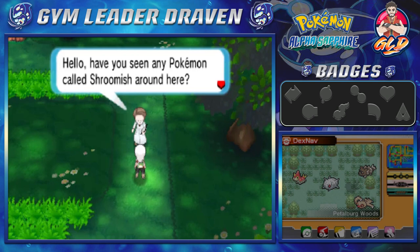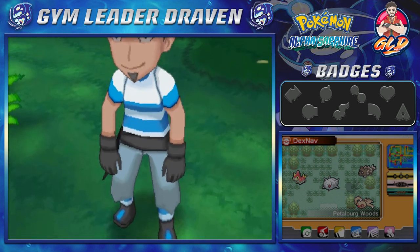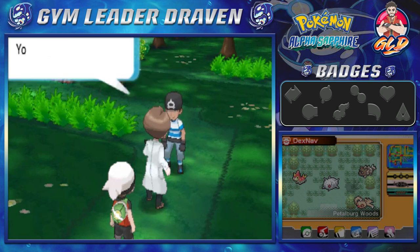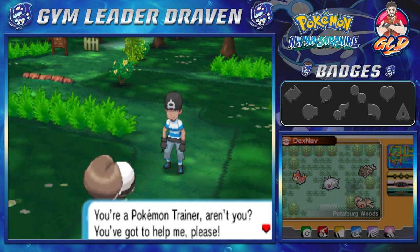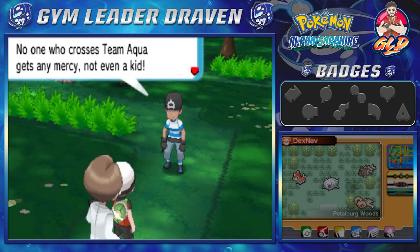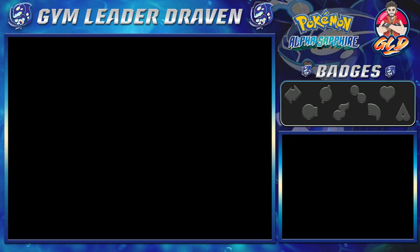Hello, have you seen any Pokemon called Shroomish around here? I really love that Pokemon. And then this cutscene triggers: 'I was going to ambush you but you had to dawdle into the Petalburg Woods forever! I got sick of waiting — I'm here. You, Devon researcher, hand over those papers!' Oh wow, and of course: 'Hey, you're a Pokemon trainer, aren't you? You've got to help me, please!' And so we're going to be battling our first Team Aqua member.